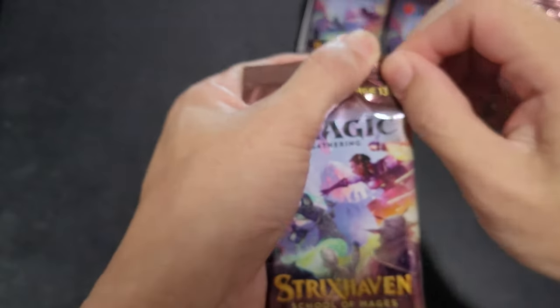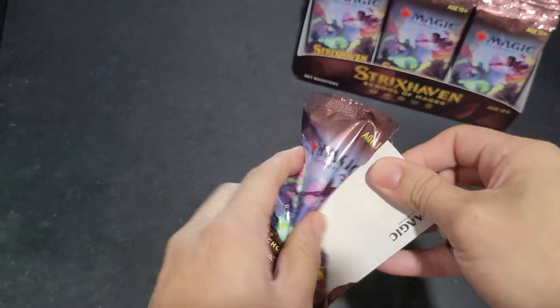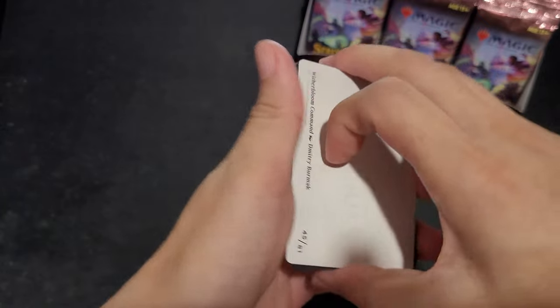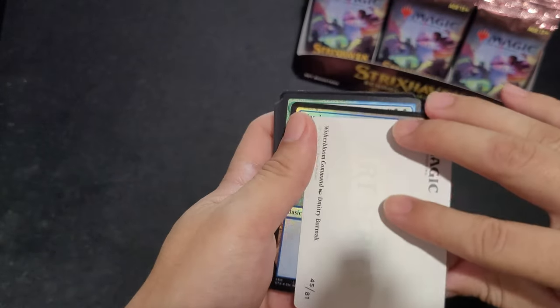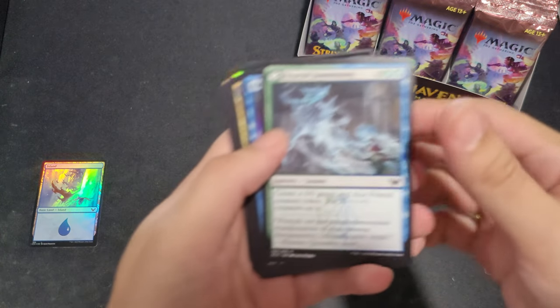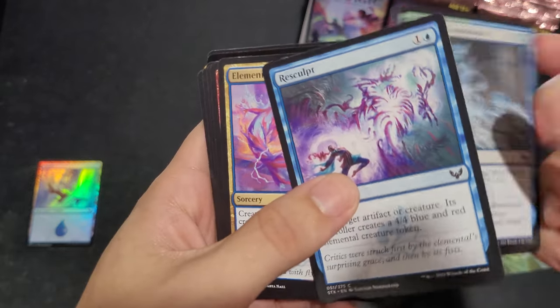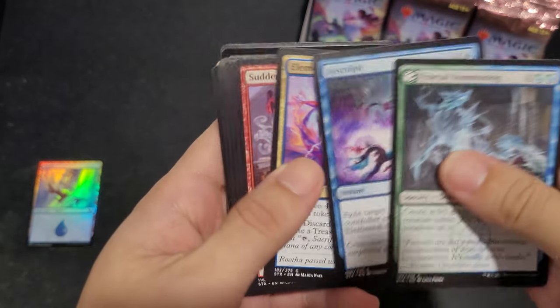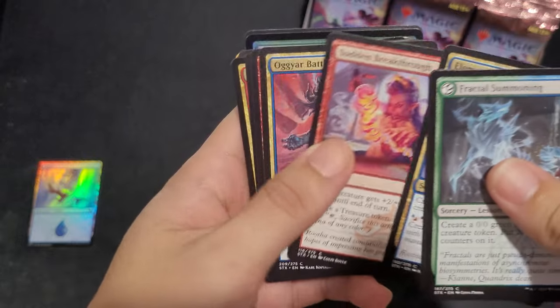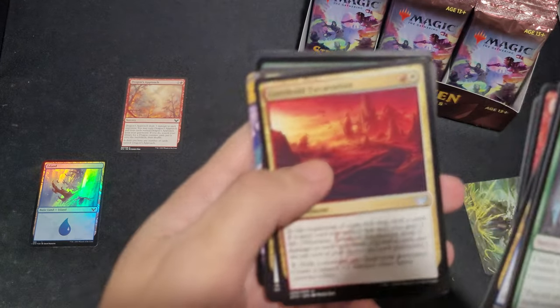Are these Japanese? Yep, Japanese ones. Foil Island. Fact of something. I've remembered that the lessons can be a rare in the front. Dragon's Approach is a $2 card.